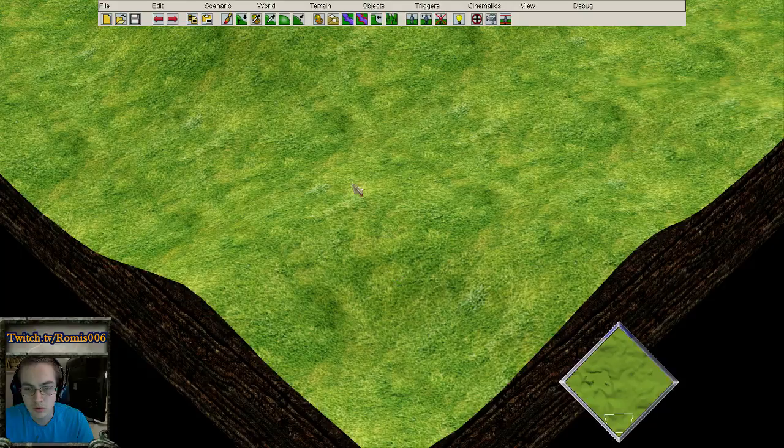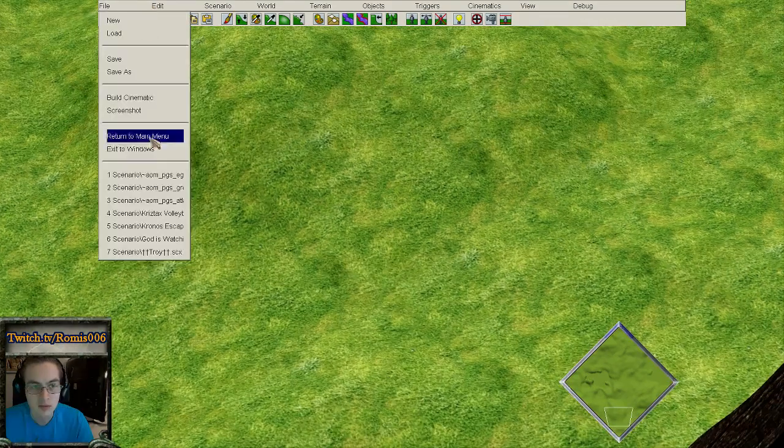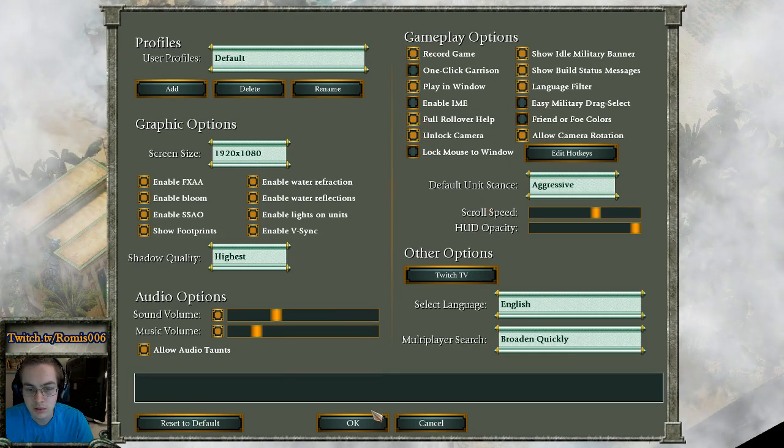Go back into the menu and this is now your menu screen. If you want to adjust it further, go to Settings and then Unlock Camera.